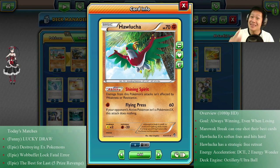If it is an EX Pokémon, like in the best-for-last match, he's going to eat and destroy EX Pokémon so hard. You're going to see insane damage come through in the best-for-last match.